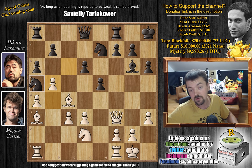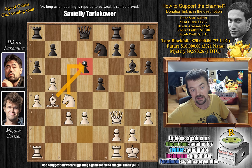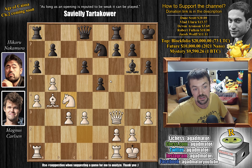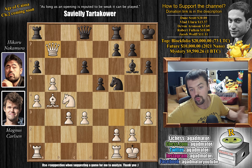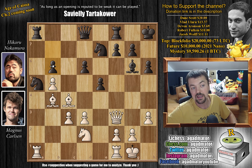Hikaru moves the knight to a5 — now it defends the b7 pawn, but the knight is on a very ugly square. Then just bishop to b4, putting pressure on this knight. While you could capture on c4, then knight captures on c4, there's a double attack on the d6 pawn and there's no good way to defend it. If you play d5, then knight captures on e5; if knight to f5, you lose the b7 pawn. So whatever you play, you lose something. Instead, Hikaru goes for the capture — the rook defends the knight.